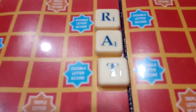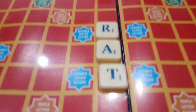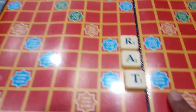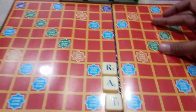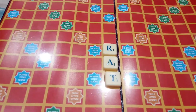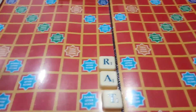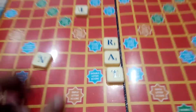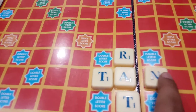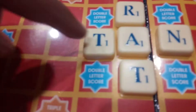This is a rule in the Spelex game: we can only intersect the words. We cannot place one word here and another word separately — we cannot do that. We need to make them intersect. Now it's my friend's chance. My friend chose the word T, A, N. This is how we need to play — we need to intersect it.